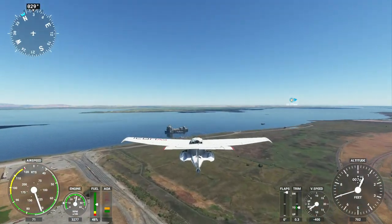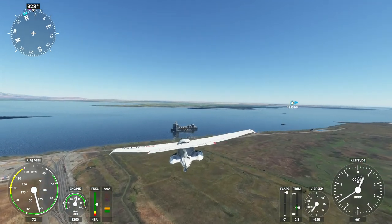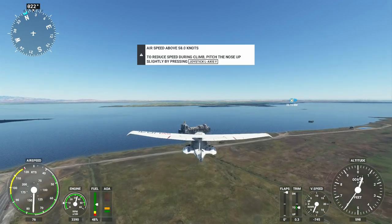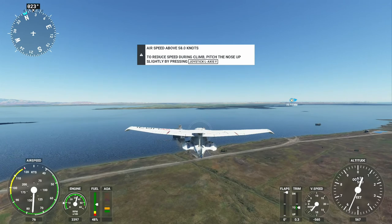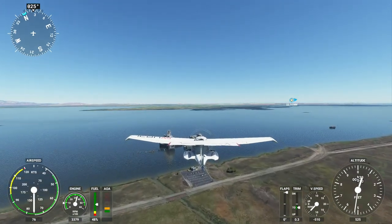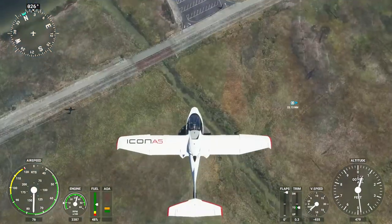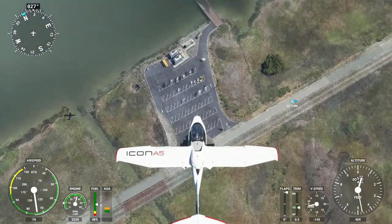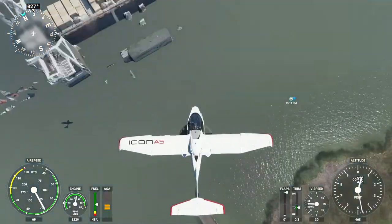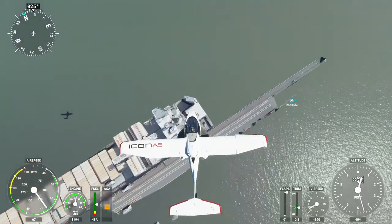The water looks very realistic with the reflection. KA202 radar contact four miles northeast of Concord, 700 feet. The detail in the waves is kind of coming in and out as I get closer to it — that's to be expected. Looks like it's fighting a little bit with the anti-aliasing. I might have to tweak that. The parking lot looks really cool with the cars and everything. That must be some kind of a ship or something.